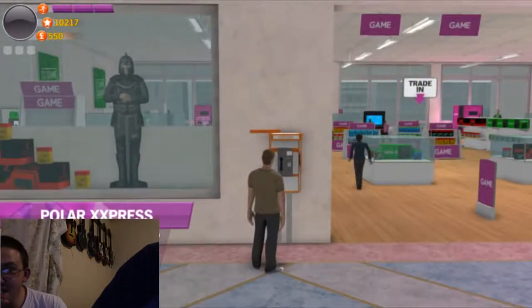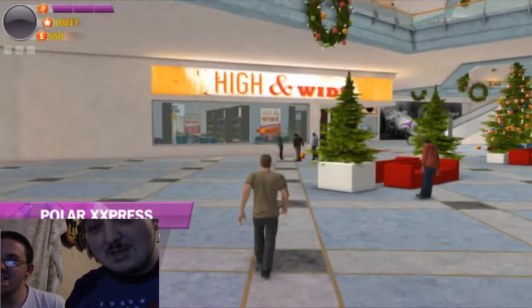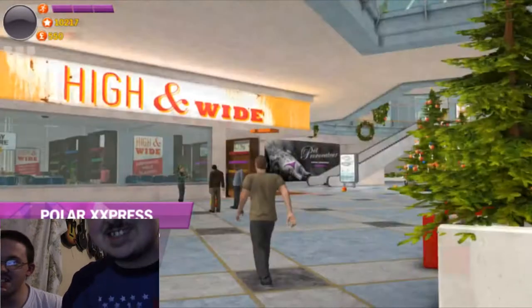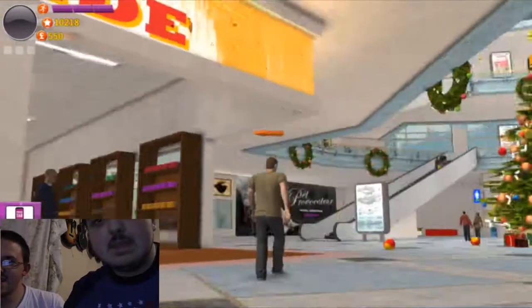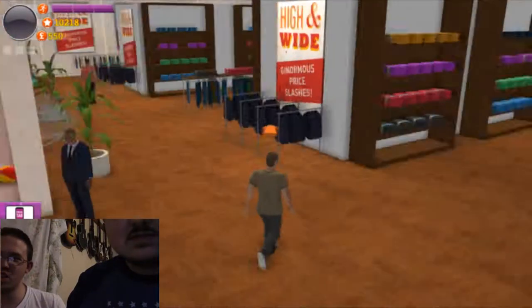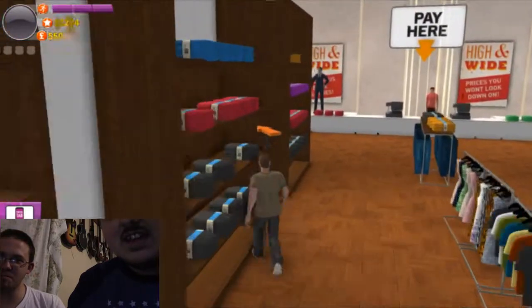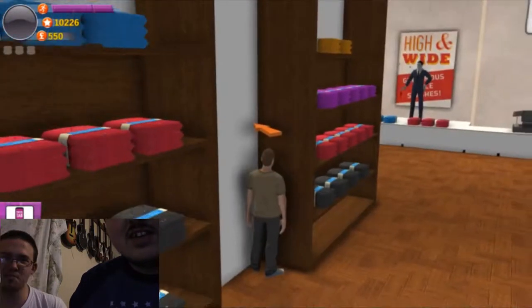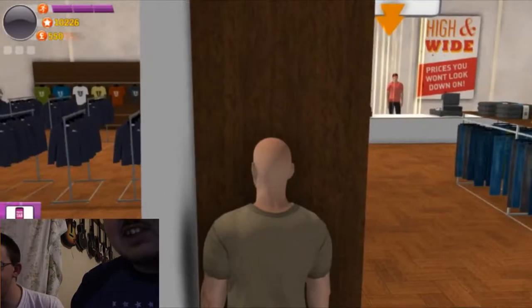Polar Double Express: your new polar bear needs a jumper. Get him the biggest one you can find at High and Wide. I guess we have a pet polar bear now — don't know how that works. What better place to get your winter jumper than High and Wide, the big and tall store. This is actually the UK. Whoa, I found a hair glitch!